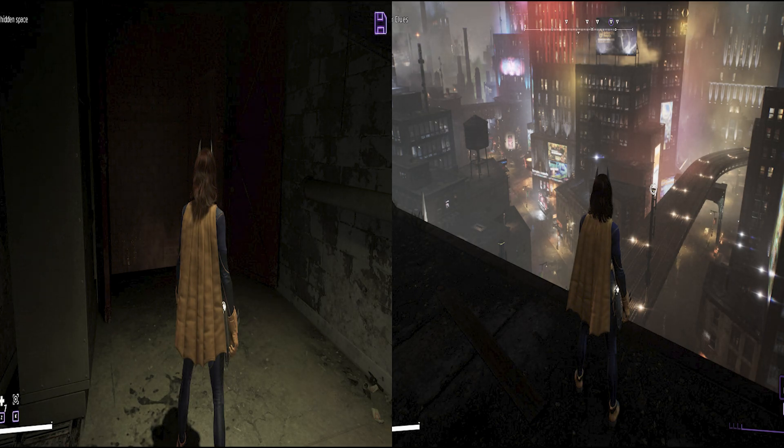Indoors you need it brighter; outdoors you want it as dark as possible. So you basically just need to make it just bright enough that indoor scenes are playable — and unfortunately, that means the outside scenes in the city just look way too bright. You can make it look better with a bit of extra contrast, but it's very tricky to get the contrast settings just right.